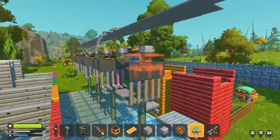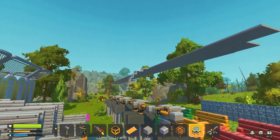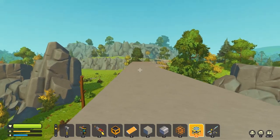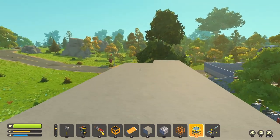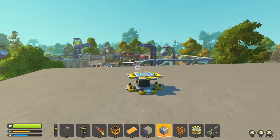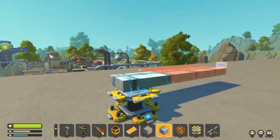A couple of ideas to improve this: one is making the claws default to the position just about to grab so they don't need to reset before grabbing the next package — probably only a 10-second difference. Another idea is to remove the claws entirely and figure out a better device to load packages onto the transport vehicle, which will travel on top of this road I spent the last couple days working on. This road leads to the trader.